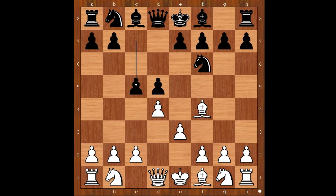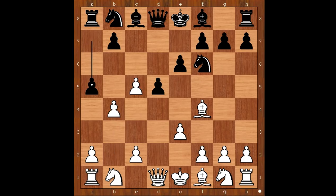White to move. d takes on c5 was played. c3 and knight to f3 are the two most played moves. d takes on c5, e6, defending the pawn, attacking the defender of the pawn on c5.